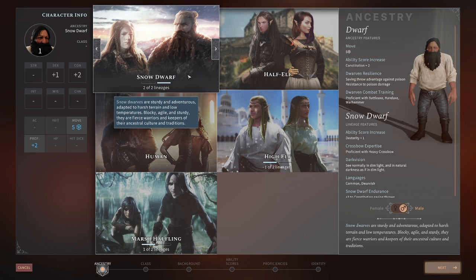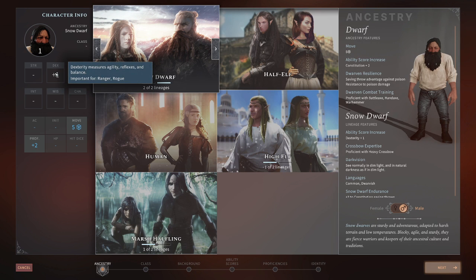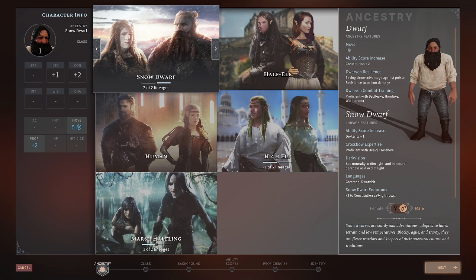If we click on the arrows right here, you can go to the other lineage which is Snow Dwarf. You can see what changes is instead of Wisdom you get the Dexterity bonus from them. So that might be the route you want to go if you're playing Ranger or Rogue as they're recommending, or even possibly a Mage. The notes for your saving throws and the languages you have, etc. So we'll move forward with the Snow Dwarf.